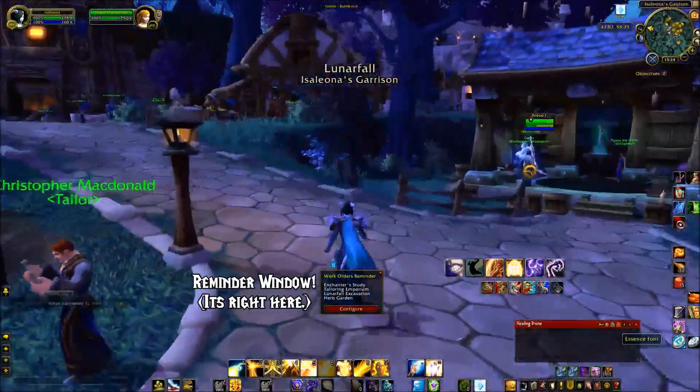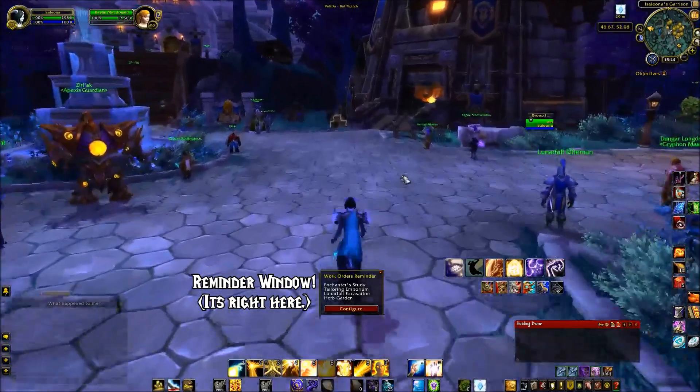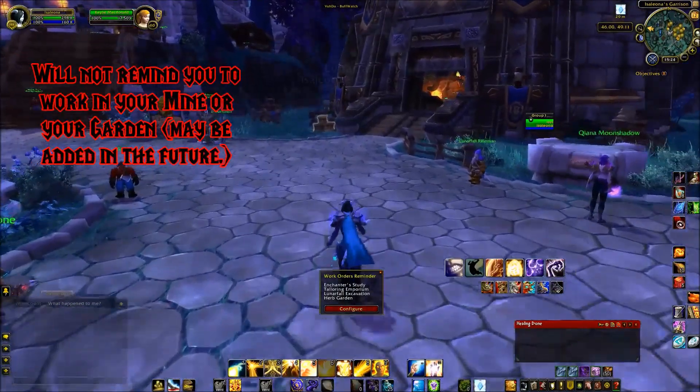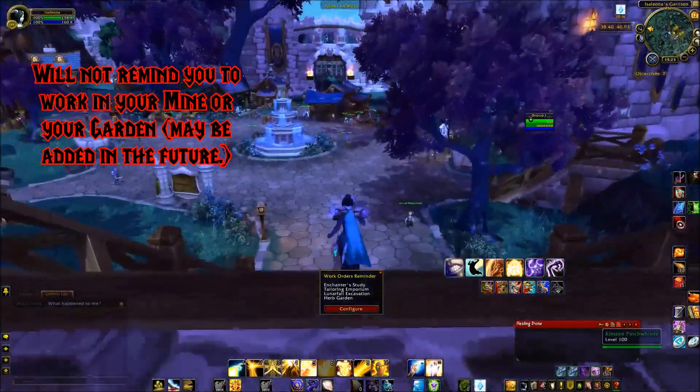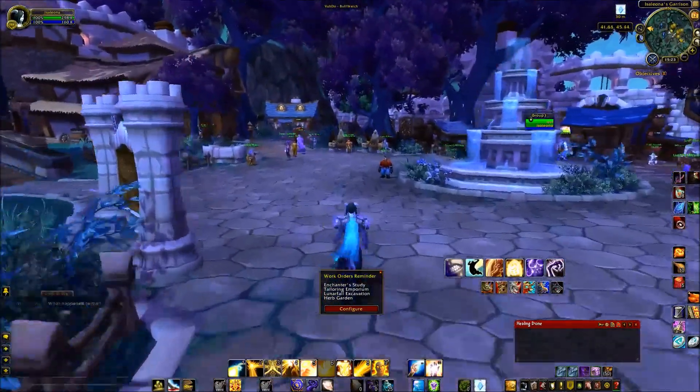It will also pop up a Reminder window when you log in to take care of your Work Orders if you have less than two remaining at any of your profession buildings in your queue, though it will not do this for your Mine or your Garden — though this is functionality that may be added in the future.